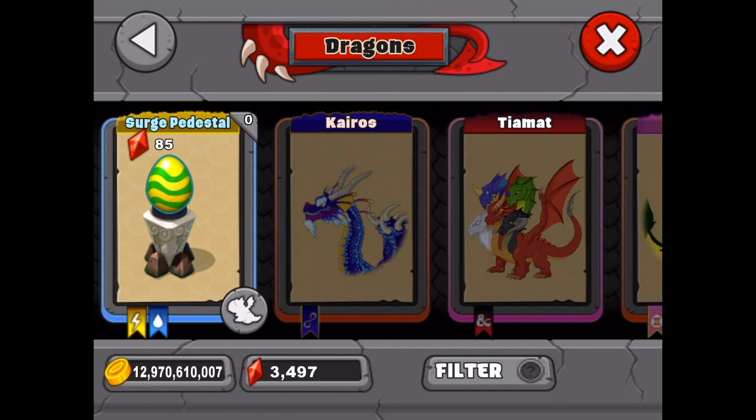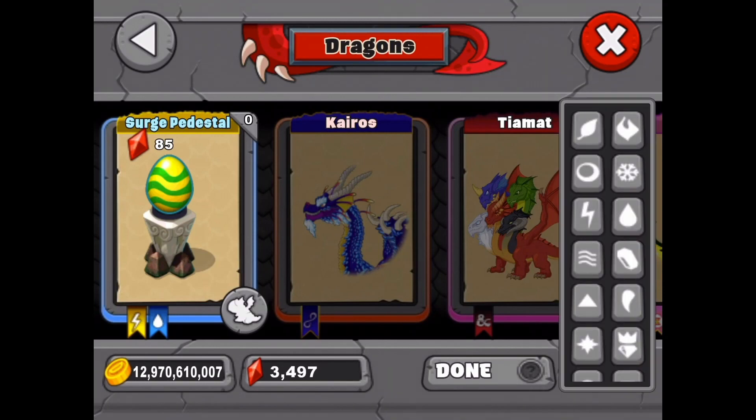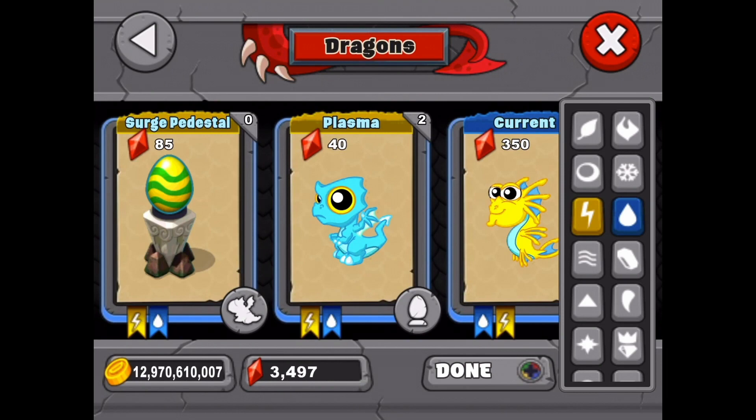What I've been doing for these new dragons is using the filter and just tapping on the two elements. Most of these new dragons have been two elements, so I select the two elements to see if there are other dragons in the park with those elements that I can use to breed with, instead of just going with the obvious combo of a lightning and a water dragon. I did that with this dragon and got a plasma and a current — they both have the lightning and water element.